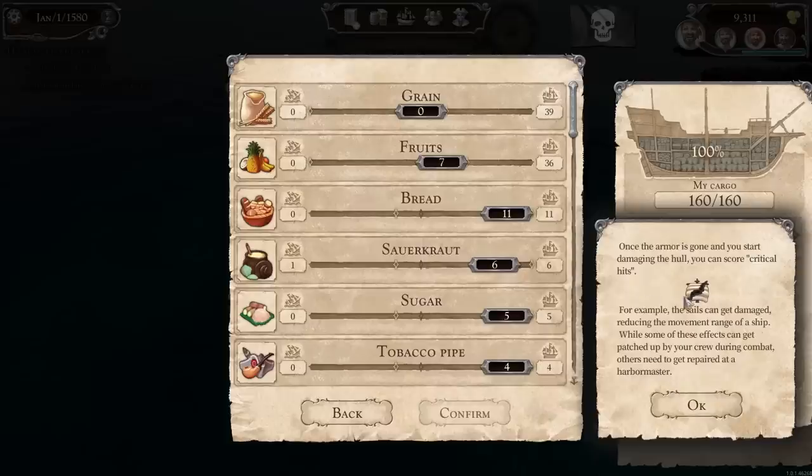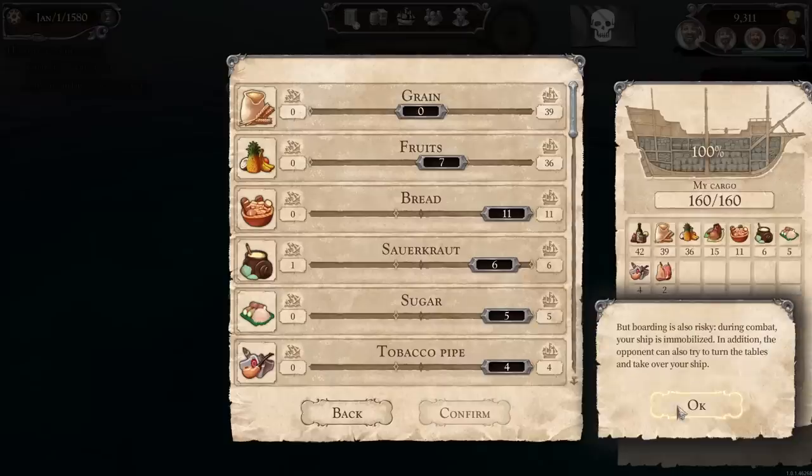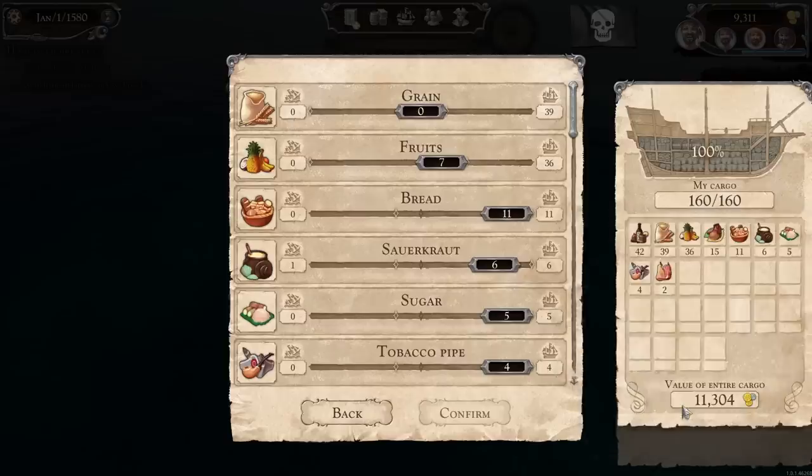There's a lot of information — they're telling us how to fire a salvo, hitting the enemy's sails, how to board the enemy, how to shoot at the enemy, and how to steal their cargo. Value of entire cargo is $11,000 — we started with five and now we have nine. We want food for our people — bread and fruit is good. But we also want sugar to sail and tobacco pipes, so I think all of this would be great.